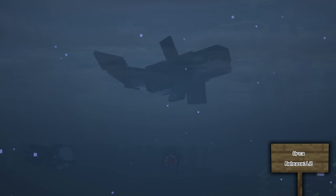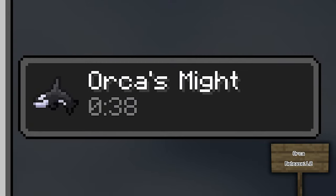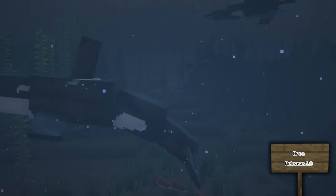The Orca spawns in cold oceans and in packs. They are neutral mobs and will give you a buff called orca's might which increases your attack speed. Don't make them angry though, because if you do, the whole pack will attack. They will also attack polar bears, fish, whales, and hostile enemies, so being close to orcas in the ocean may save you from many drowned.